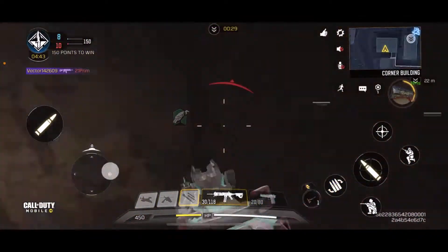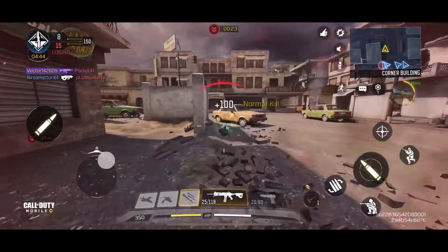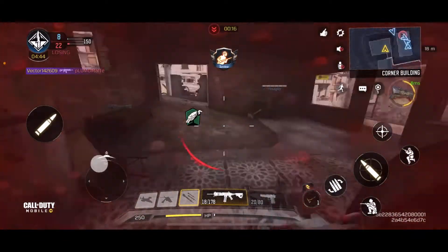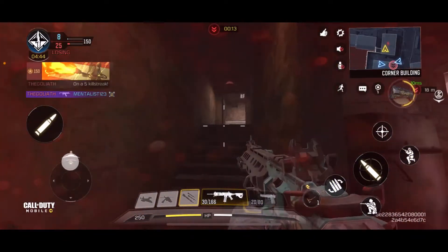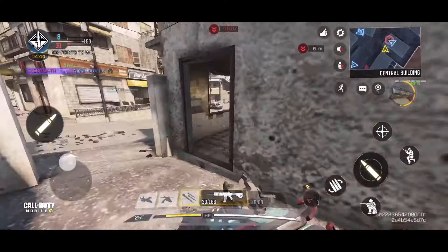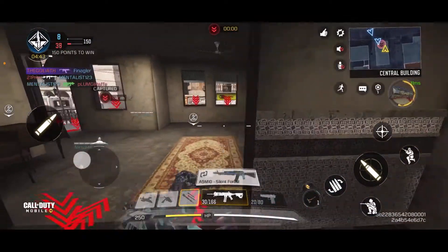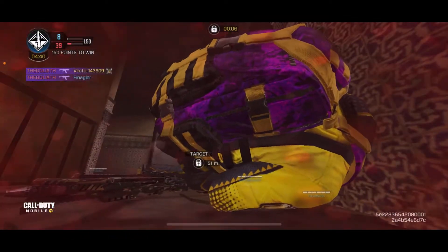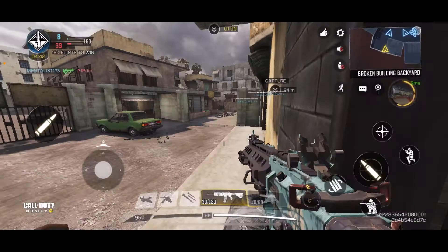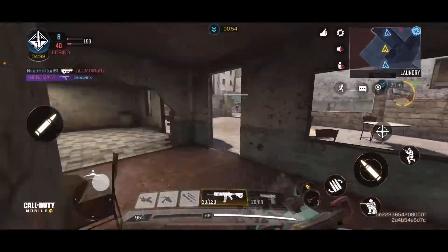Why is he using an RPD? I don't know. There's a Goliath - does he have demon eyes or what? He came from nowhere. That Goliath is getting too many kills - nine kills, seven kills. We need to take her down.